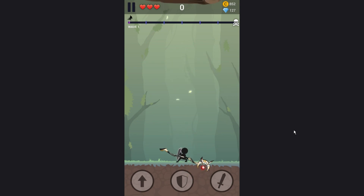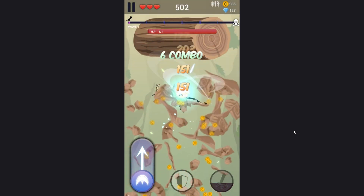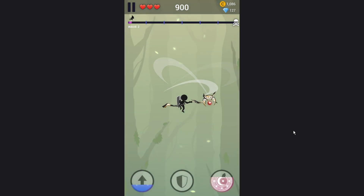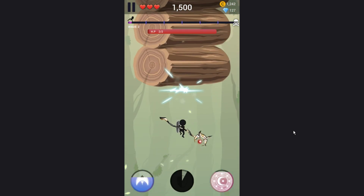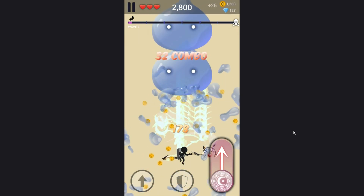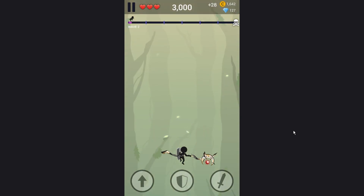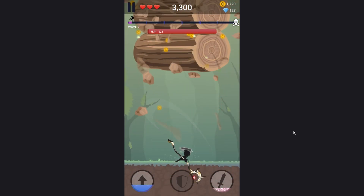So basically I have A, S, and D as the buttons across the bottom, and then I have Q and E set to be everything else. The whole shield dashing thing is a lot easier to do. I might mess around with those and actually make it to where I have to use both hands to kind of play, as it might just feel more comfortable and more natural.